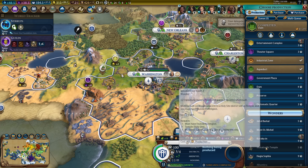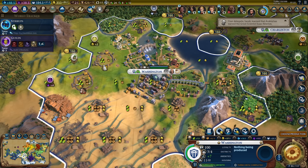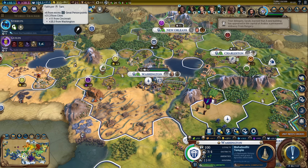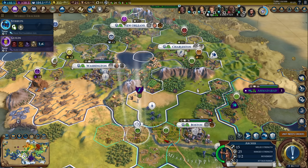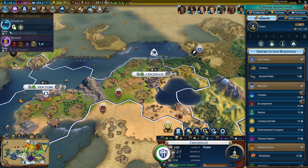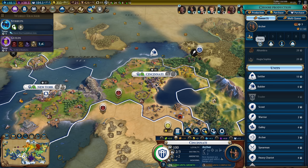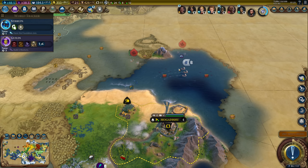I can still build the Mahabodhi Temple in Washington. That requires a forest tile adjacent to a holy site with a temple, which I do have, and it will only take five turns to build and give me two apostles. Getting two apostles for free will save me a lot of faith, which I can't really afford to spend while I have active monumentality. I also still need one more archer to boost machinery - the stupa can wait.